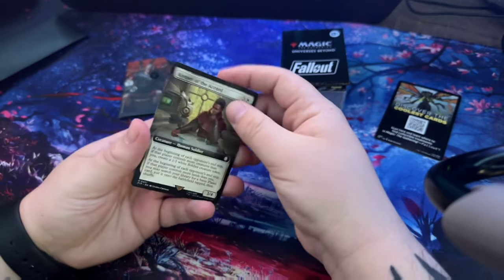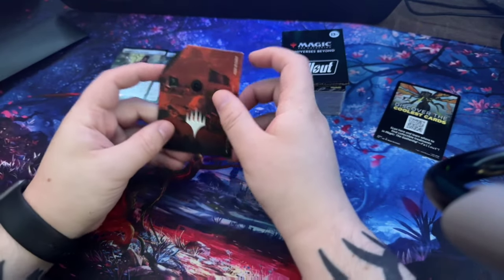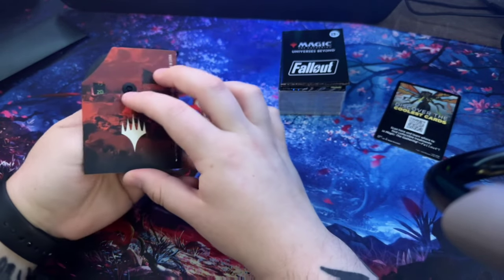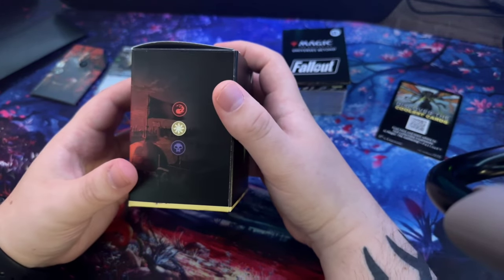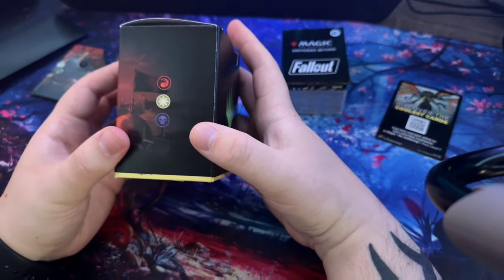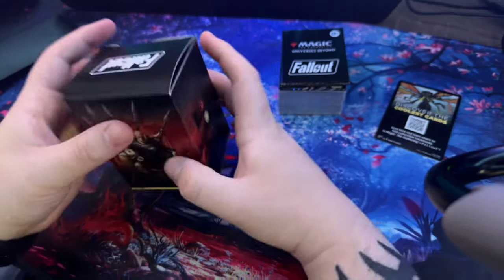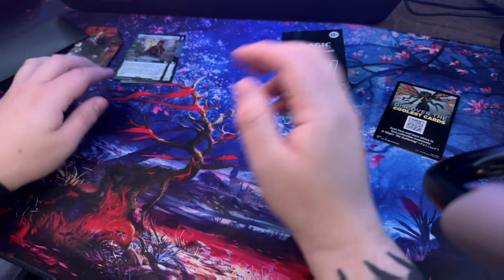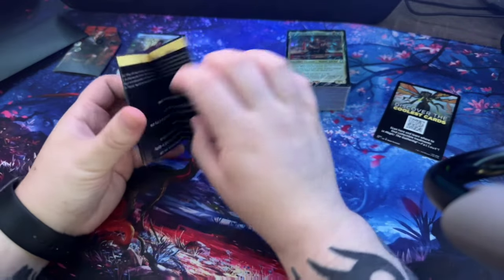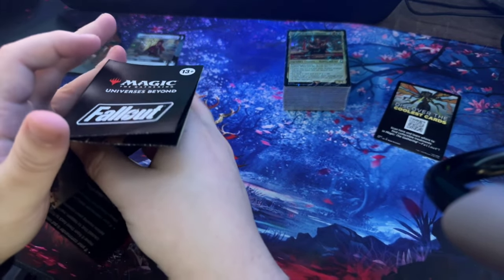Those are two little extra cards. Here's the life counter - pretty cool. And here's the deck box you get - red, white, and black. I love how they come with these. I didn't know that until the video I watched last night opening a different commander deck.